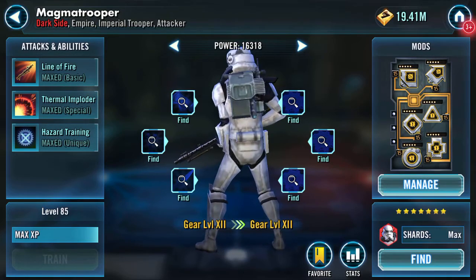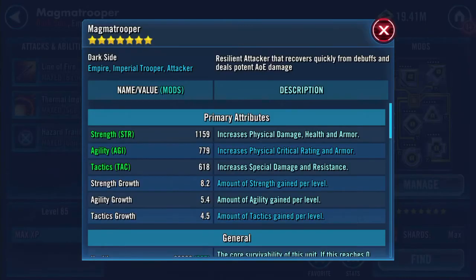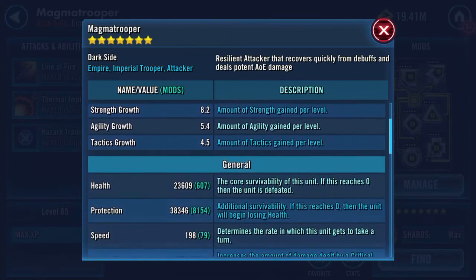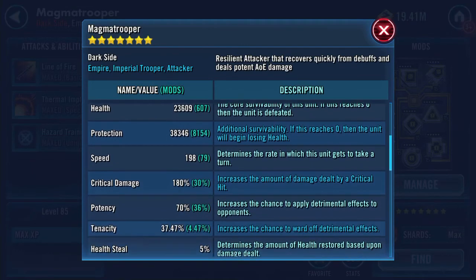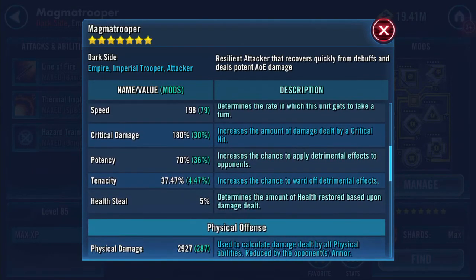So there's Butchers now. Strength 1,159, agility 779, tactics 618, health 23,609, protection 38,346 - combined almost 62K. Health protection is an Attacker, so he's not going to be that tanky.